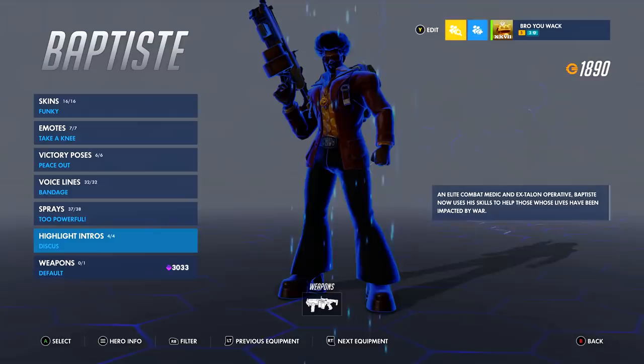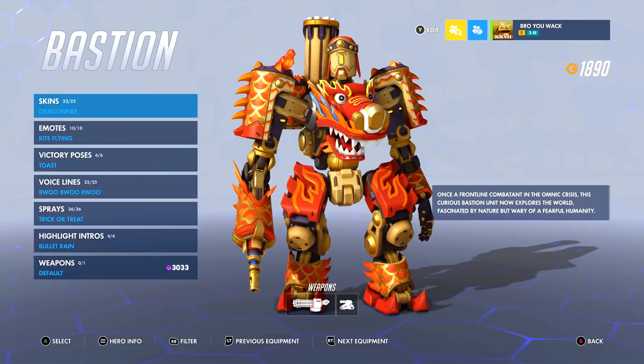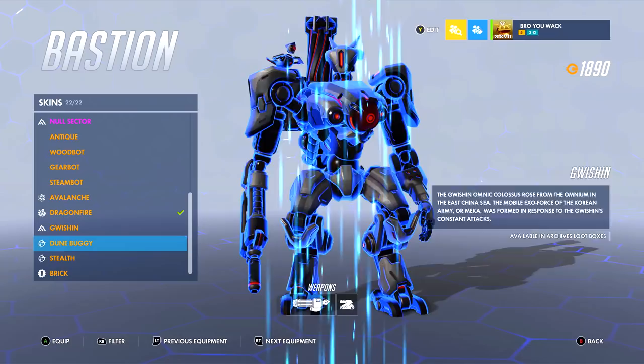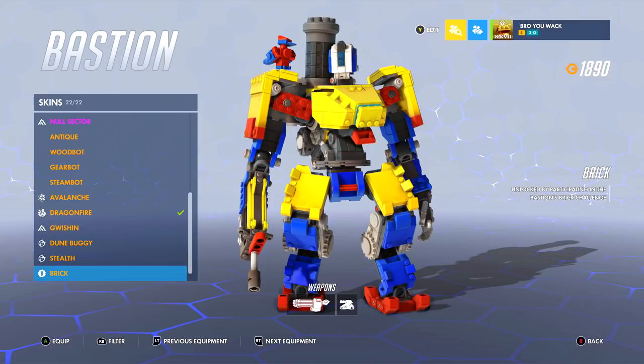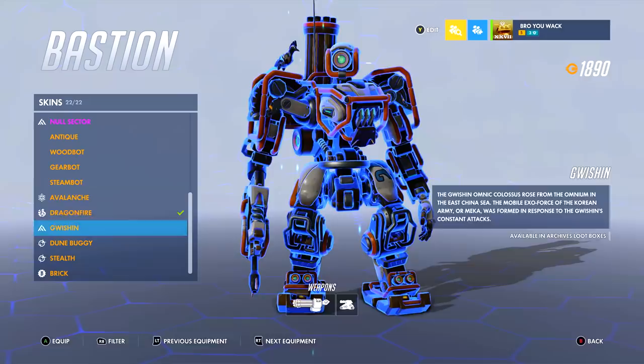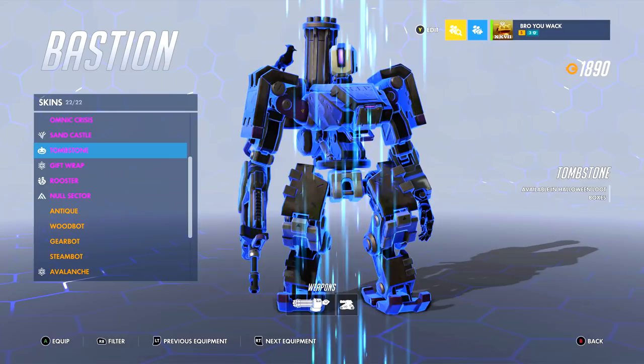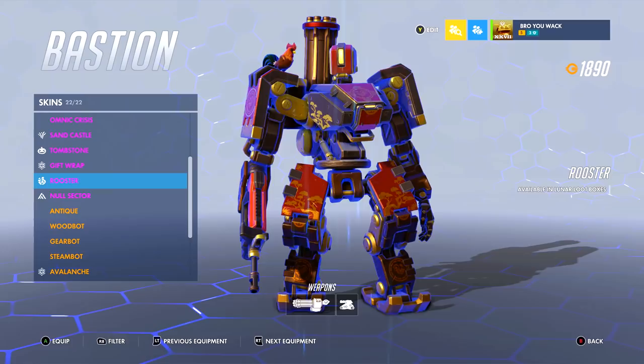I actually have a soft spot for Bastion because he doesn't get a lot of love in-game, but surprisingly he gets a lot of skins, emotes, and other items. Right now I have Dragon Fire equipped — the latest skin that I thought was really good. Brick is probably my all-time favorite Bastion skin because I loved Legos as a kid, and this was a fantastic idea since he's a robot built like Legos. Even the epic skins are great — Sand Castle is one of my favorites because of the sand bucket.